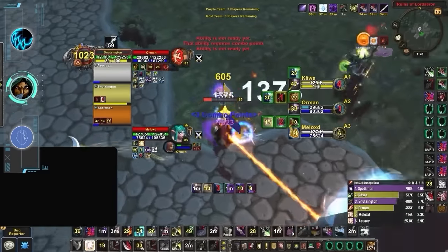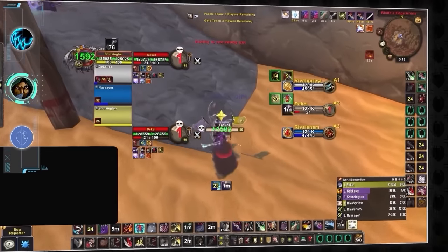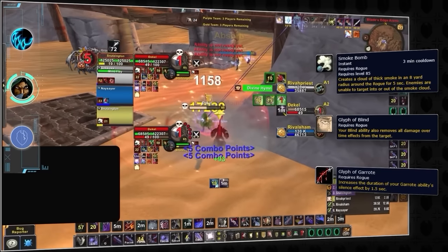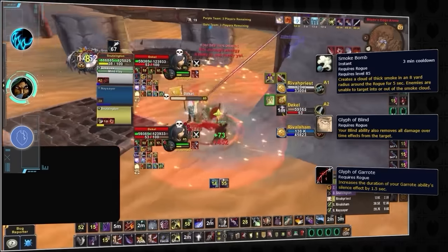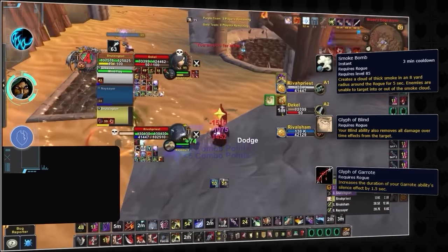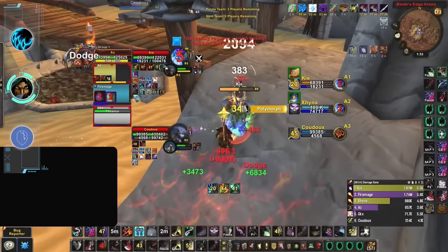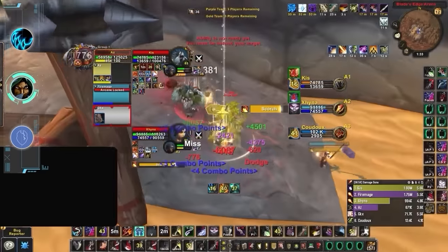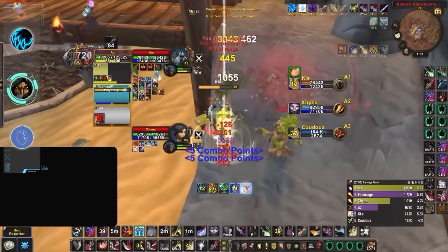Rogues are obviously masters of control. Cata is the expansion that introduces the iconic Smoke Bomb ability, alongside Glyph of Blind and an extended Garrote Silence. Smoke Bomb can even be reset with Preparation, so Rogues will have at least two Smoke Bombs in most games — one to force your trinket, and a second to kill you once your trinket is down. As one of the few classes with Mortal Strike, Rogues are pretty much a jack of all trades, fitting well into a wide variety of comps like RMP, RLS, Thug Cleave, and are even a backbone of triple DPS.